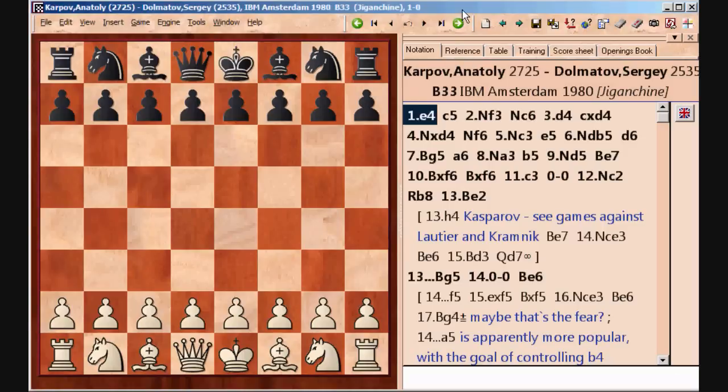This is a pretty old game by Karpov that was played about 30 years ago, and he played it against Sergei Dolmatov. This game shows a very good example of how to exploit the weaknesses of the pawn structure that Black gets in the Sveshnikov variation of the Sicilian defense.